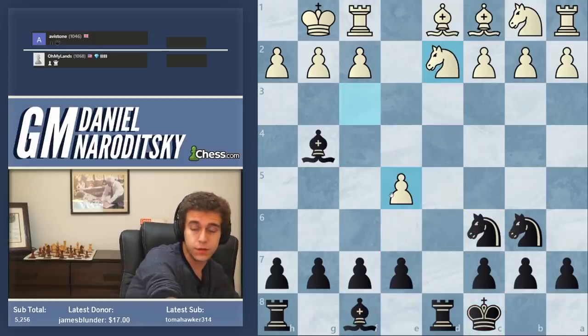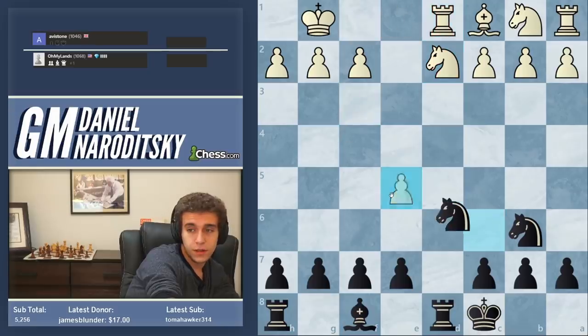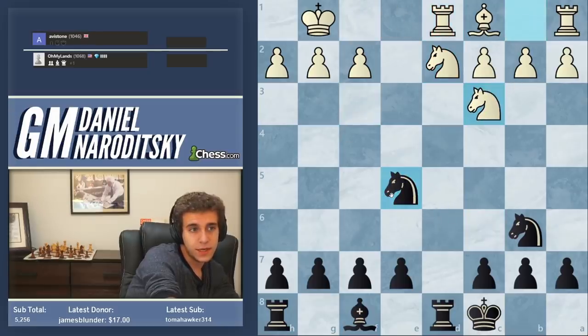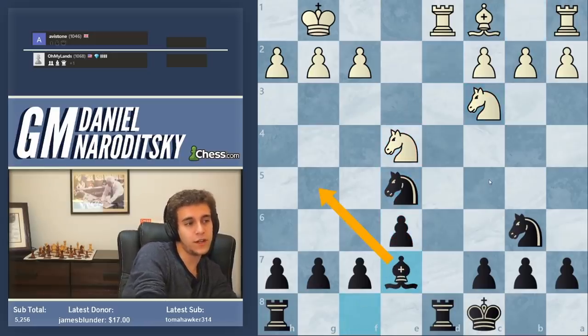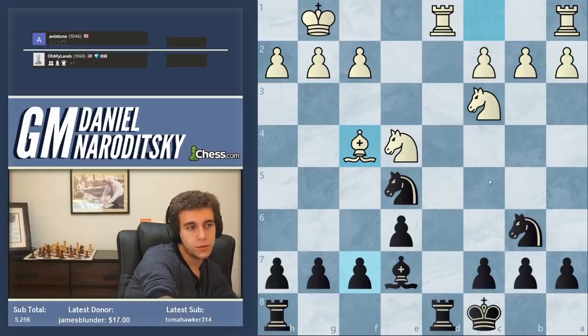He gives us the pawn. E6, knight d4, bishop e7 covering these squares and developing the bishop. Bishop f4, knight g6 — and there's one little issue.